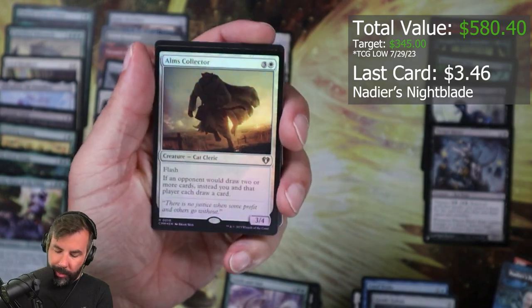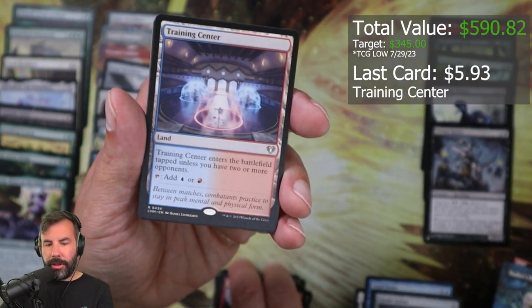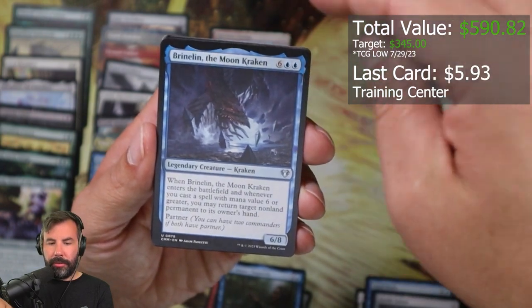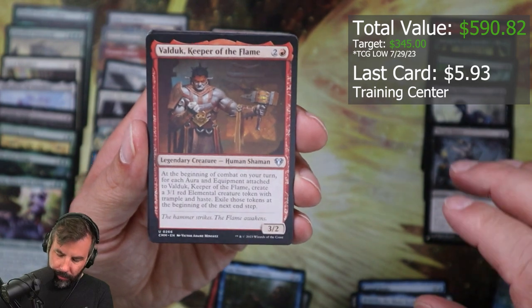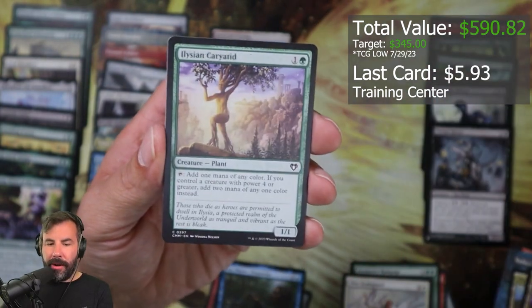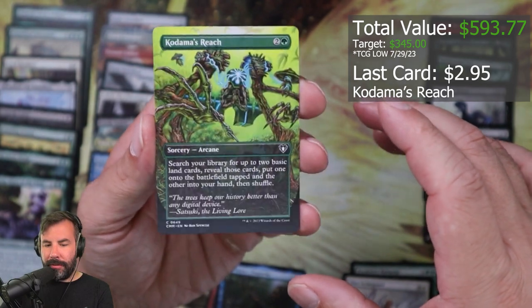Foil Alms Collector! Elkite Charger, Training Center, Scimaster, Thopterus — oh, this maybe I'll go in my Kraken deck. Valduck, Keeper of the Flame, Predatory Rampage, Elite Scale Guard, Thriving Moor, Thriving Hearth, Islin, Carted, Thorn of the Black Rose, Cyclops Electromancer, Kodama's Reach — very cool.